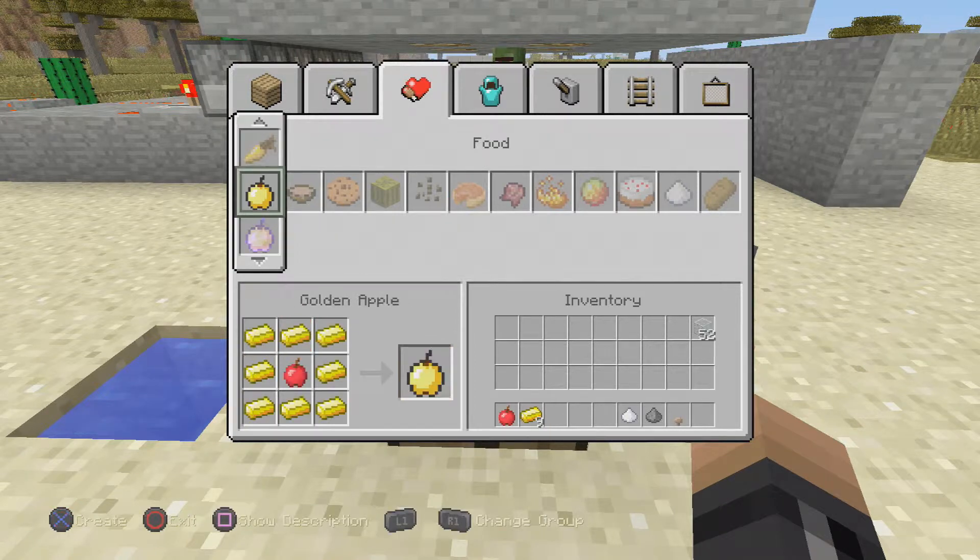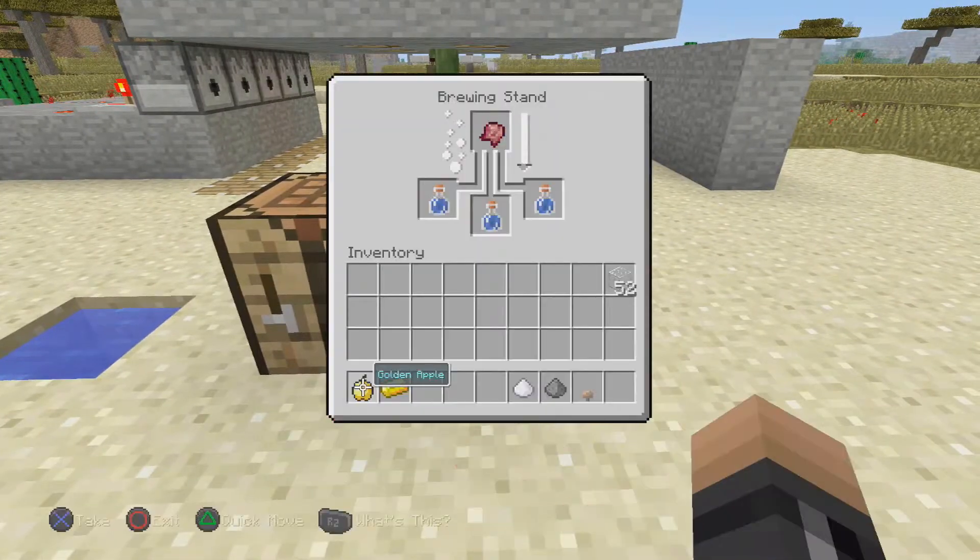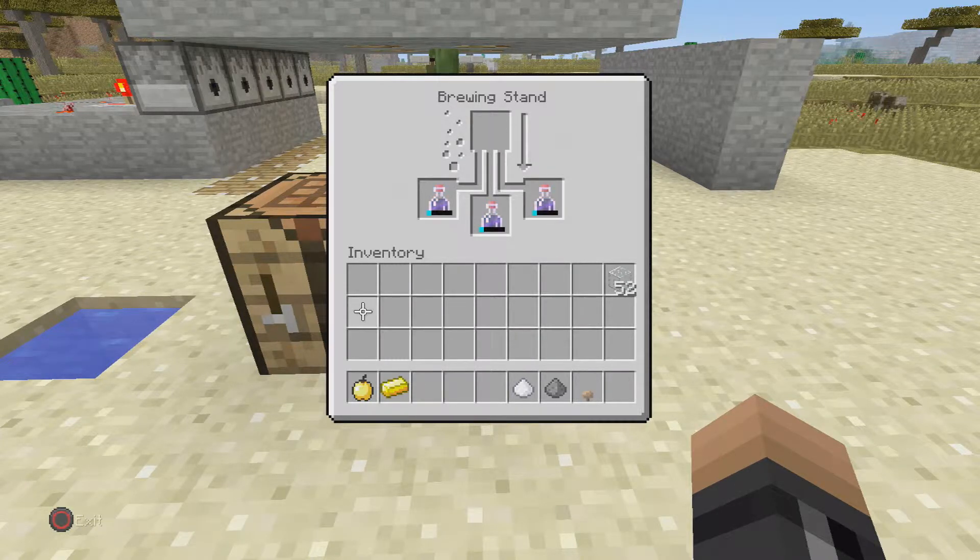Now while that's cooking, all I have to do is grab a golden apple. Straight over to the craft and you can see that you need nine gold ingots — so I have that now. That's done — perfect. Now that I have that, all I have to do is add in the gunpowder so it becomes a splash potion.